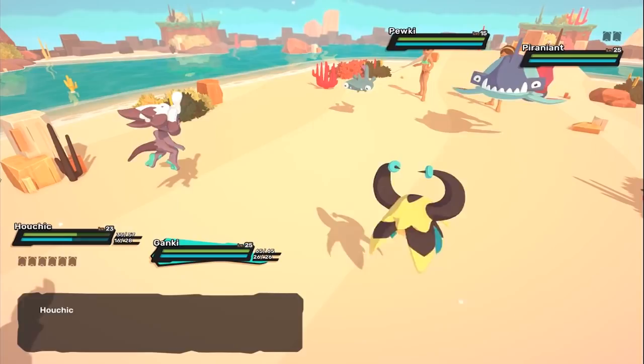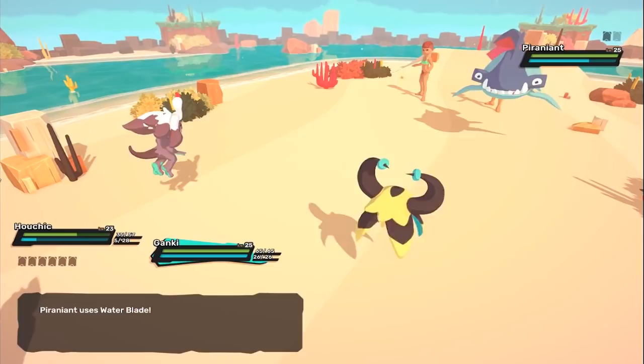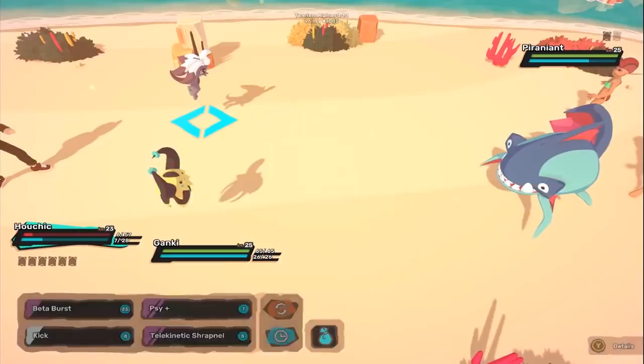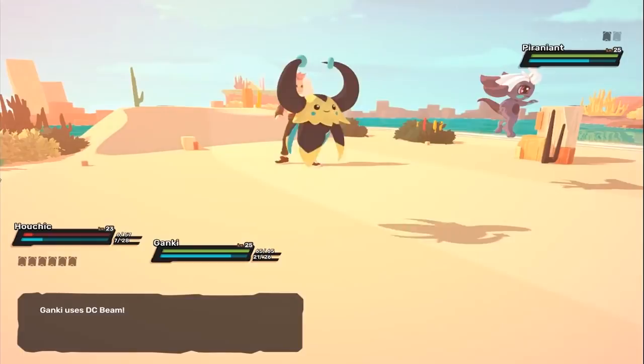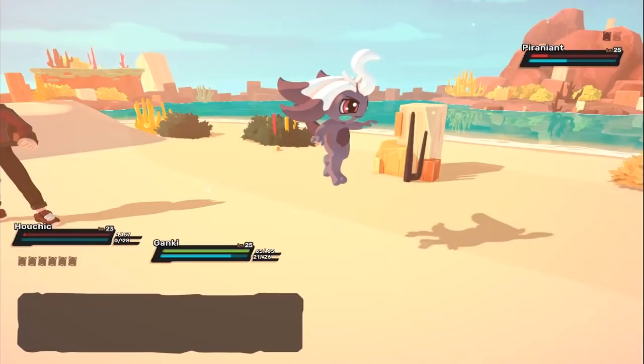We know that the opponent's Temtem can get above level 25 because we battled a Saidak at level 31, which was crazy. But this alpha is a lot longer than I thought - I honestly was expecting just getting our starter and Route 1, that's all. I did not expect all of this. For an alpha, this is really good. Inside Plaza should finish it off, but if you want to attack Ganky... we can just go heal up at our mom's house.